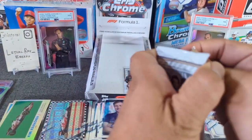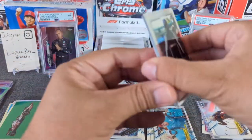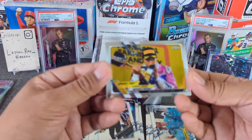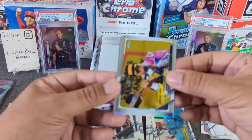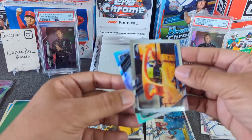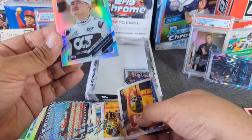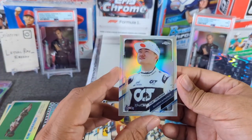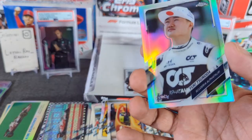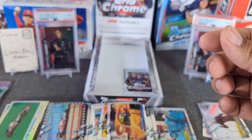Two more packs to go. Let's see if we can hit something nice. Let's get a nice refractor here — Alonso. Here's Sergio Perez, winner. And then Lando. And then we have a refractor of Yuki Tsunoda, rookie card — very nice. I'll have to double check if it is a variation or not. Might just be a standard, but that is a nice looking card for sure.